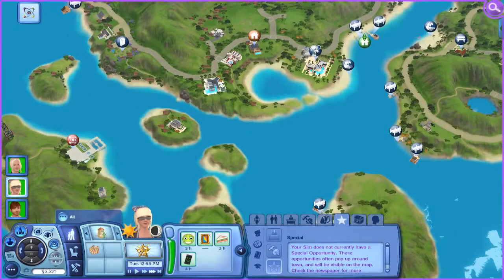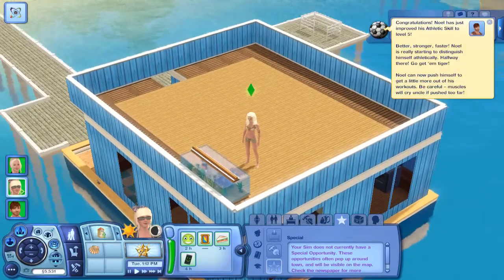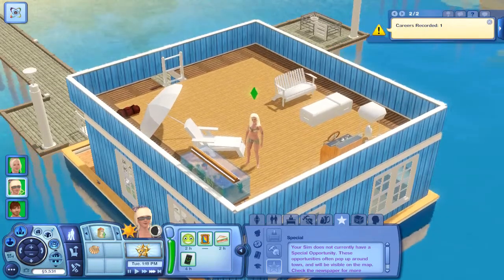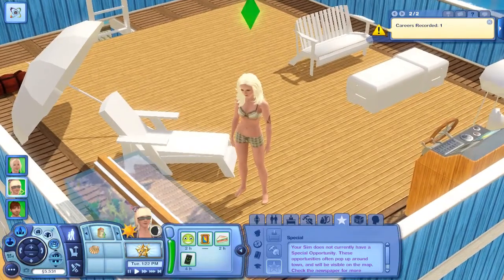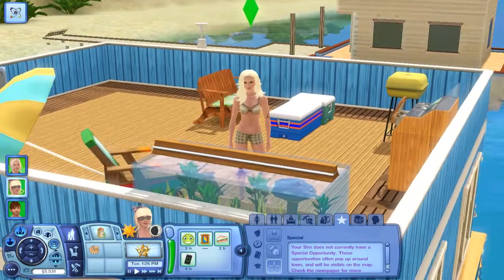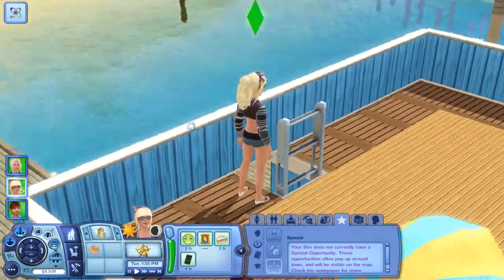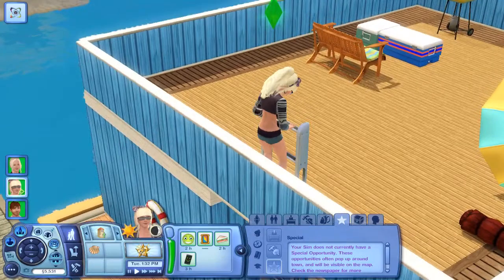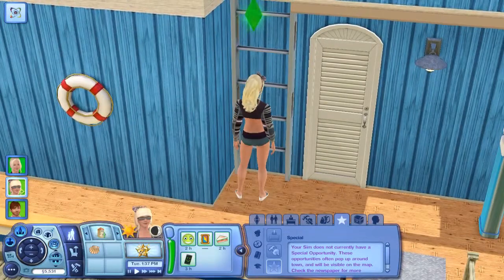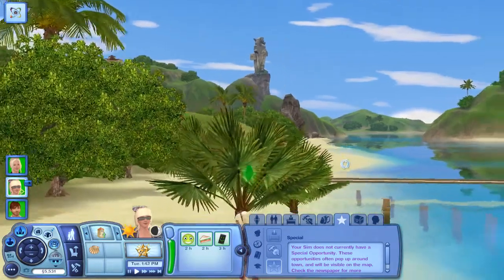We'll follow her just to make sure she actually does it. I remember having to do that all the time in World Adventures — my sim would go to ask for clues from other sims but then just not do it and talk casually instead. It's like I told you to do something but you're doing something completely different. Yay, ladders — I'm so glad they added those.